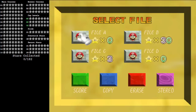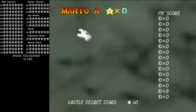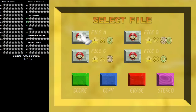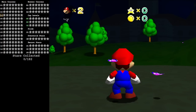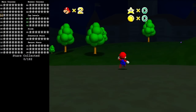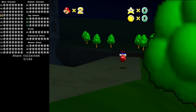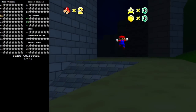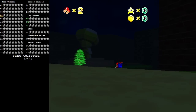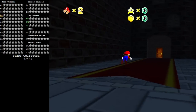All that will make sense eventually — I had a reason for showing it off. We're going to be going into a mostly blank file here. All this one has done is collected the first red star from Bowser, and it's hit the three cap switches just for convenience sake. So I've got a bunch of seemingly random tasks that I want to take care of here, basically just to show off a variety of situations that can happen in-game, so that we can see them in action and then I can explain them later.